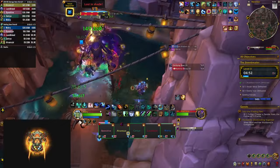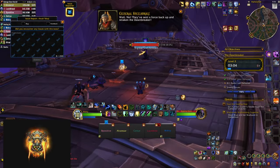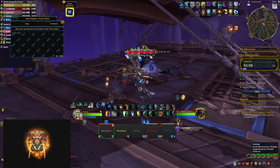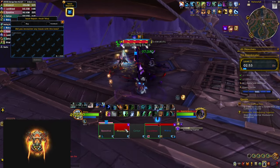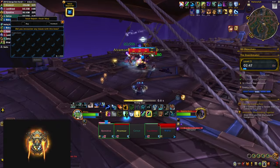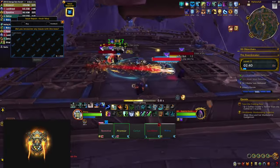After defeating the second boss you fly back to the ship where a mini boss awaits. Interrupt his Nightbolts and be aware of Tormenting Eruption — he targets two players with beams doing a lot of damage, and those players also need to spread out as the damage splashes around them. He constantly calls for reinforcements, summoning weaker versions of mobs seen throughout the dungeon, including all the nasty casters, so spare some CC while cleaving them down.